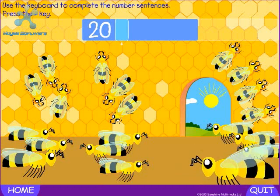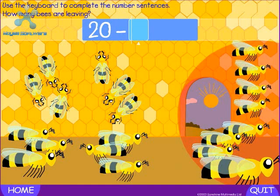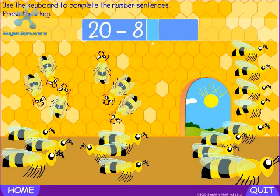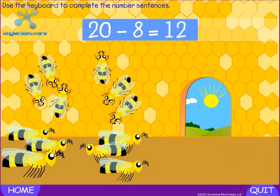Press the minus key. Minus — how many bees are leaving? Eight. Press the equals key. Equals — how many bees are left? Twelve. Well done. Twenty minus eight equals twelve.